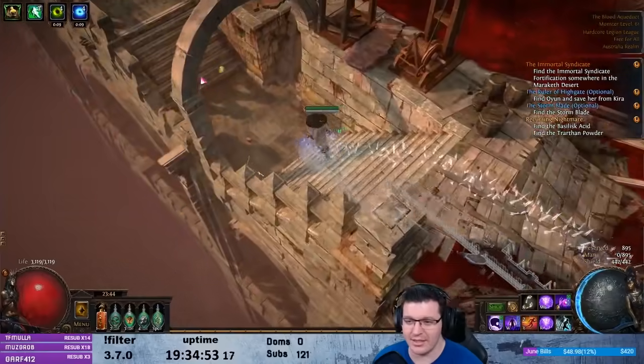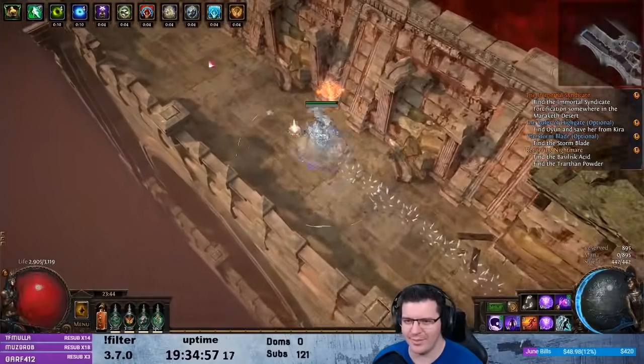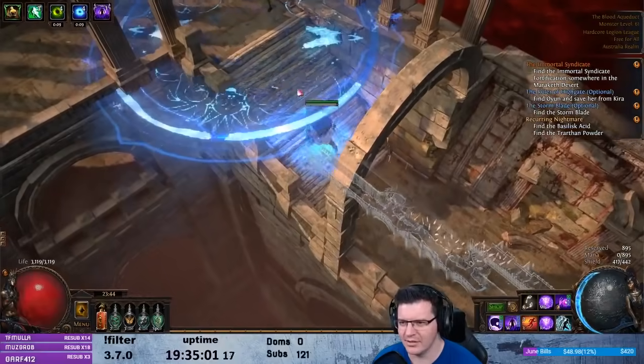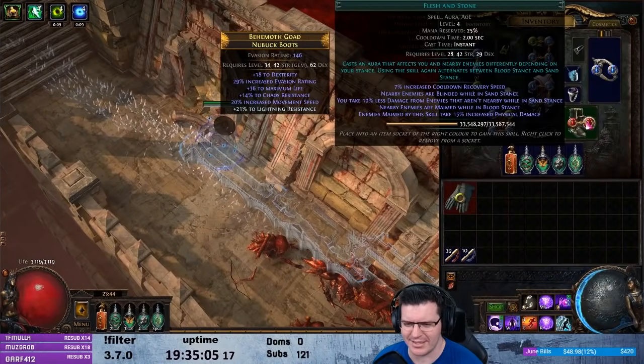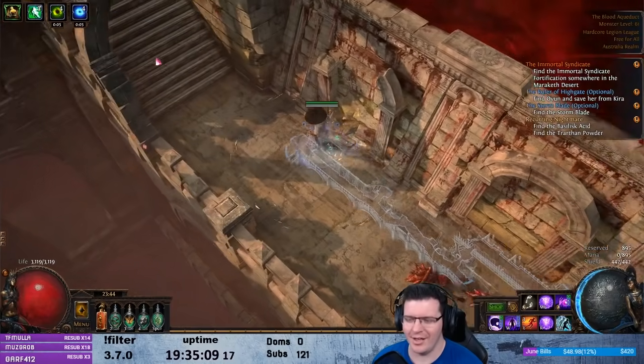We have dropped Zealotry, kept Malevolence, and picked up Arctic Armor and Flesh and Stone. That must be the 10% one — Flesh and Stone and Arctic Armor. So those are the main changes.